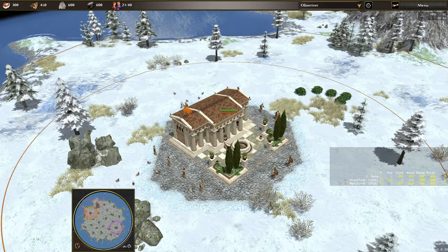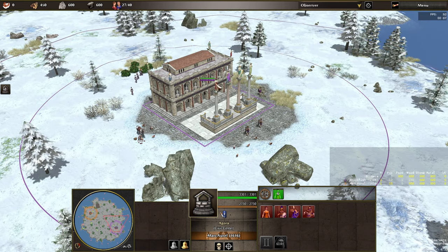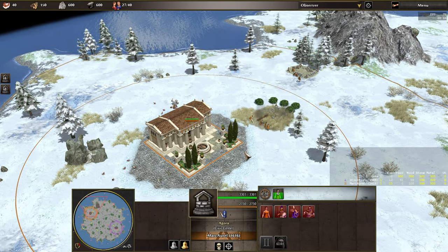Hello and welcome to this video. Today we are watching another match in the Zero AD Pro Series. Pro 1v1: Stockfish is playing Romans and Mark Orrell as Spartans.